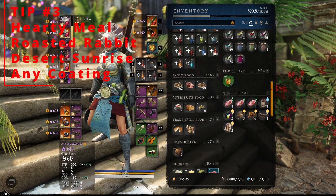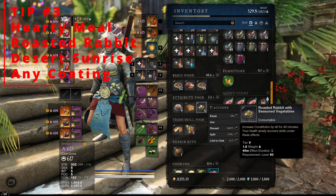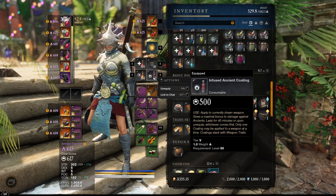Tip number 3: Maximizing your consumables. For basic food, I use the Hardy Meal — this gives me 1% health every 2.5 seconds for 40 minutes. For attribute food, it's Roasted Rabbit, giving 40 constitution for 40 minutes, which is the highest attribute bonus you can get from a single consumable. Next is Desert Sunrise, which reduces dot damage by 10% for 25 minutes. You'll also want any coating based on the Expedition to increase your damage output.